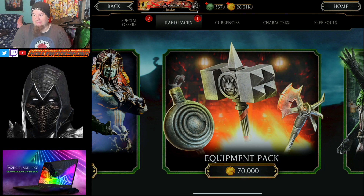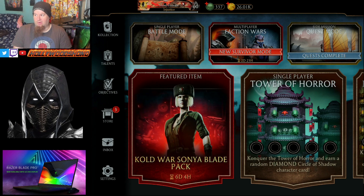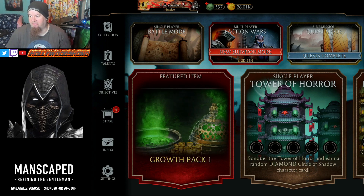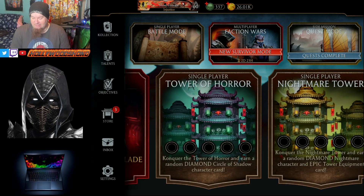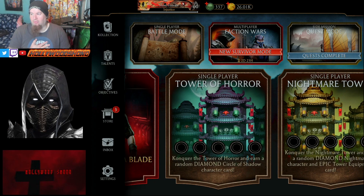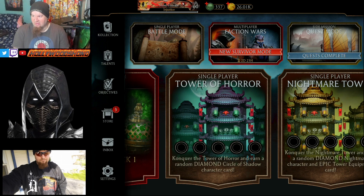It's also a gateway to the 70,000 coin equipment pack. In my opinion, the best ways to get coins is by completing battle mode, by completing challenges, and by completing faction wars. All three of those game modes are a great source of coins. You can also farm the towers — the Nightmare and the Tower of Horror — and get a good amount of coins from that. You can get five fights total, but 15 altogether by refreshing for 400 souls a day, though that's more for veteran players. If you're new, I probably recommend not refreshing.